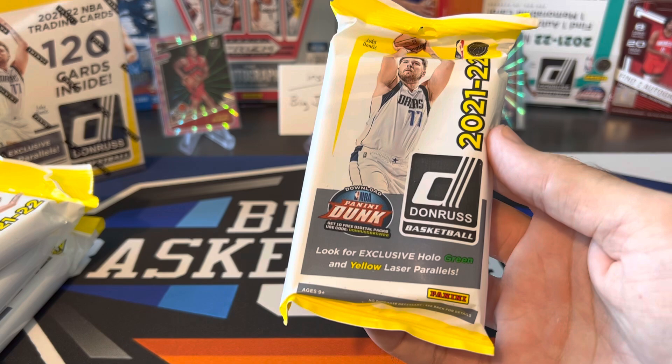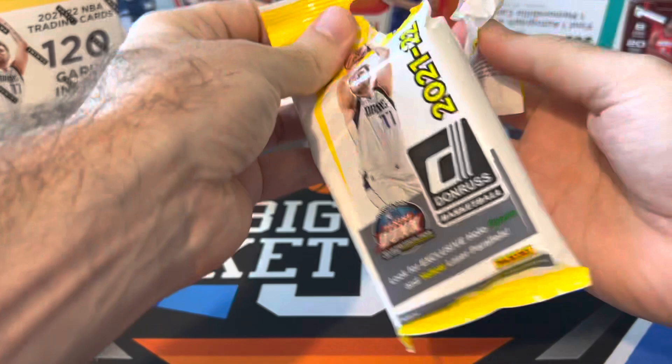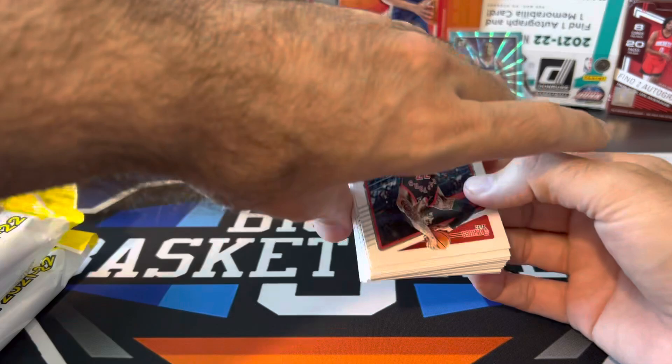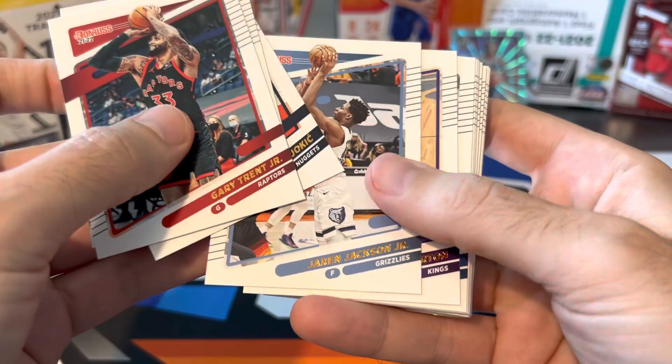It should be a relatively even battle. There's 30 cards per fat pack and 120 cards in the mega. We'll probably see more base rookies out of the fat packs, but more color most likely out of the mega box. And we're going to get a ton of base out of these fat packs, so we'll probably go through the fat packs pretty quickly.